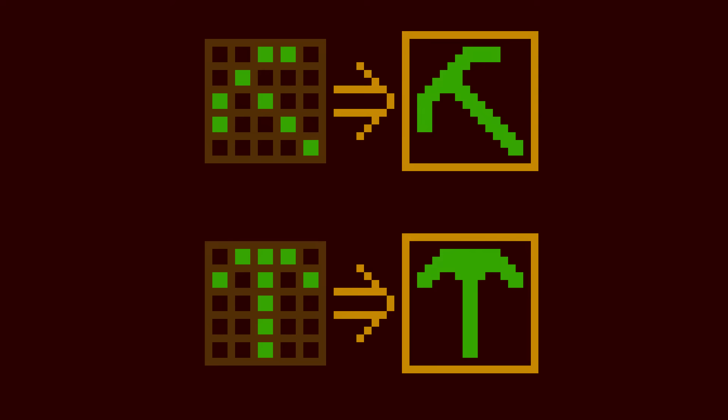Let's try crafting a pickaxe. That doesn't really look like a pickaxe. I think it needs some sharp tips. I think I can just try to detect the curvy pattern that leads up to the tip and add an additional pixel at the front. Yeah, that looks better.